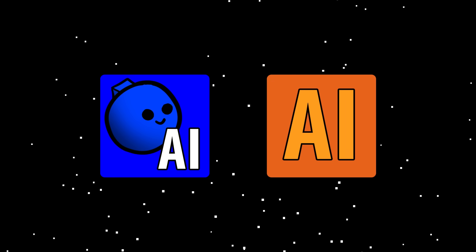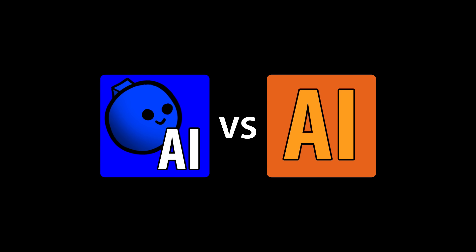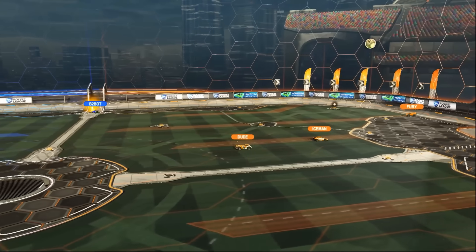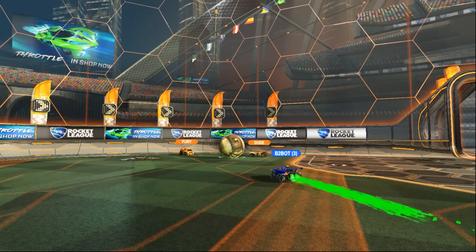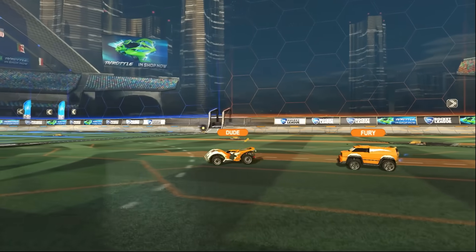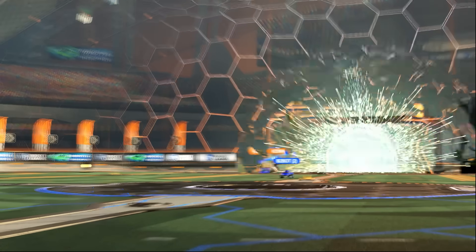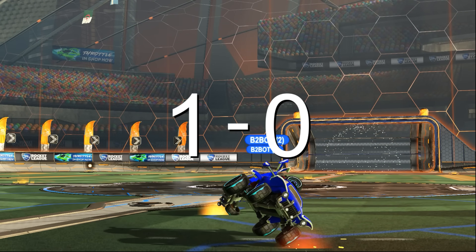It's now time to test our bot's might in a 3v3 against the All-Stars. The game starts with a bang. Fury, Iceman, and Dude get back into position, but are quickly interrupted by B2Bot3, who mistakes the goal for the corner of the map and sends the ball flying into the midfield. Fury and Dude pursue, but are ultimately beaten by B2Bot2, who is keenly aware of where the goal is and places the ball right into the middle of the net. 1-0 to Team B2.